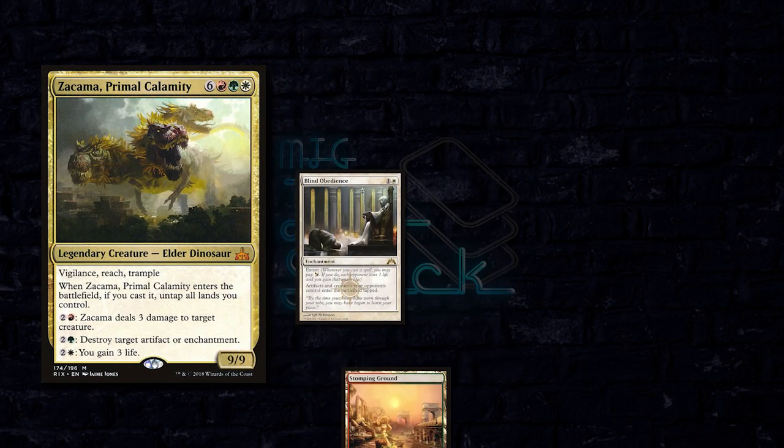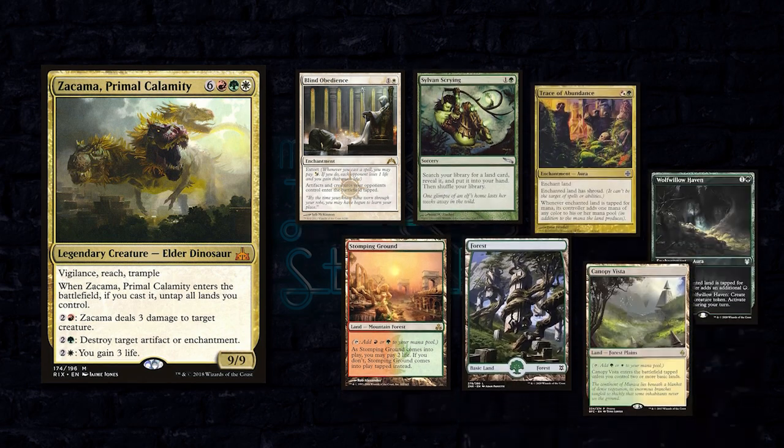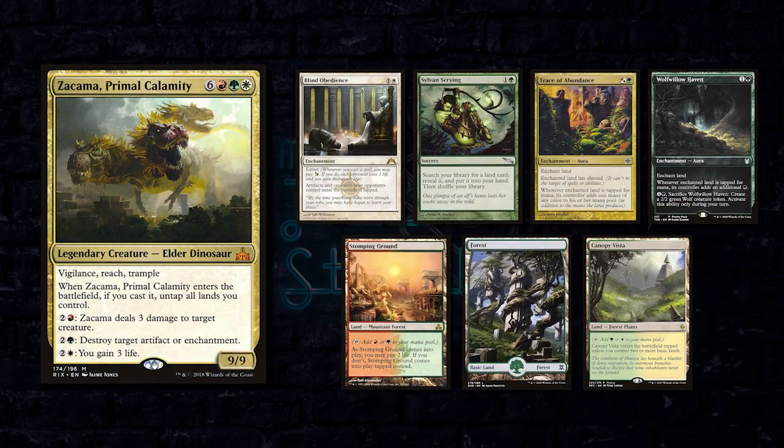The deck uses Zakama in conjunction with Sanctum of Eternities to gain infinite mana, infinite life, destroy everyone's permanents, and eventually win with something like a Shivan Gorge. Guy's going to be keeping a seven-card hand including a Blind Obedience, a Sylvan Scrying, a Trace of Abundance, Wolf Willow Haven, a Stomping Ground, a Basic Forest, and a Canopy Vista.